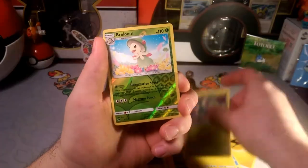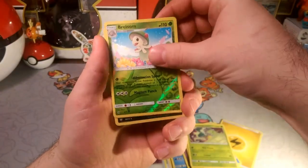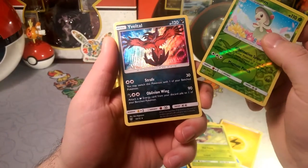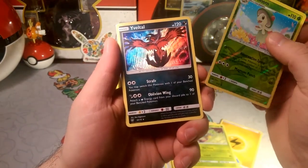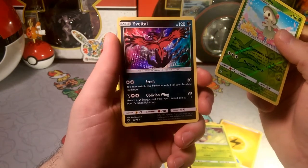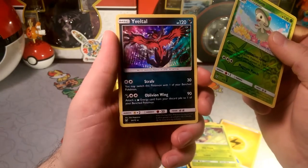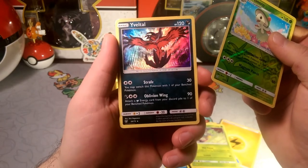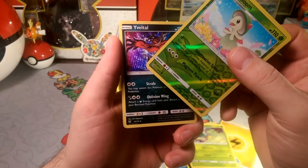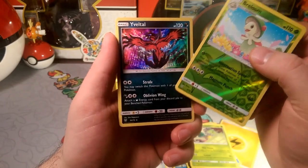Carnivine reverse, a Braviary, and a rare — Yveltal with Strafe and Oblivion Wing, pretty cool. Strafe can switch around so it'd be good with Hoopa. I had that deck somewhere — Yveltal Hoopa was a pretty interesting deck. Check out the forest in the background, I never noticed that — like a burnt forest back there, that's pretty interesting.